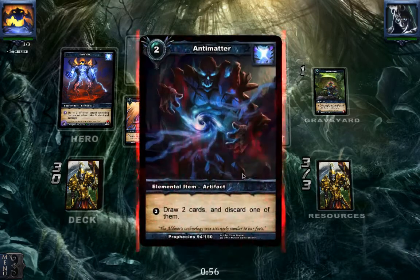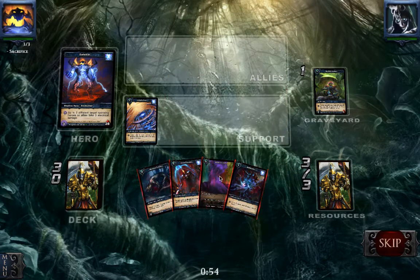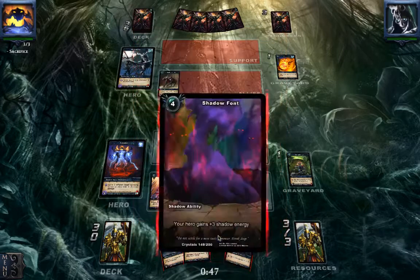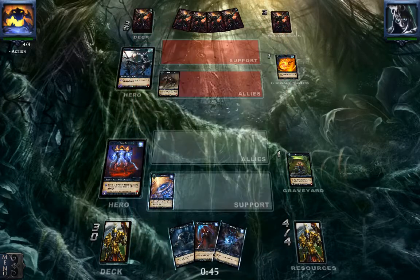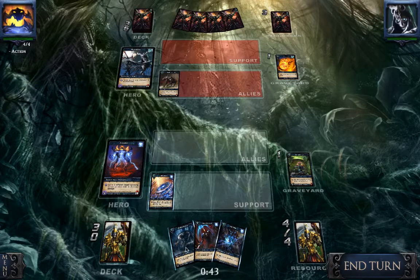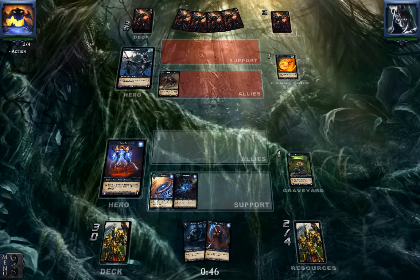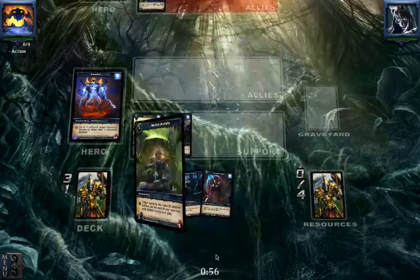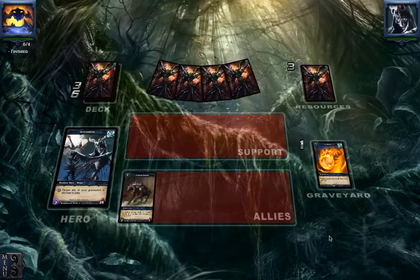And this is nice — an Anti-Matter. What are we going to do here? I want to keep this. Maybe he's going to play something big and scary, so I want to keep the Mind Control. Are we going to play this? No, it's just going to die. So let's just play this one and shuffle the Morbid Acolyte back into our deck. We are not gaining life on it — just our starting health.